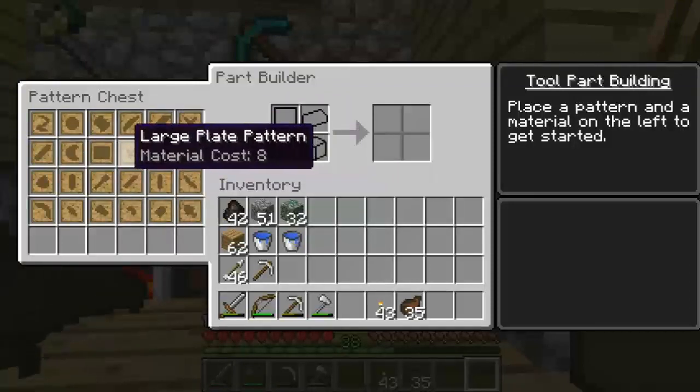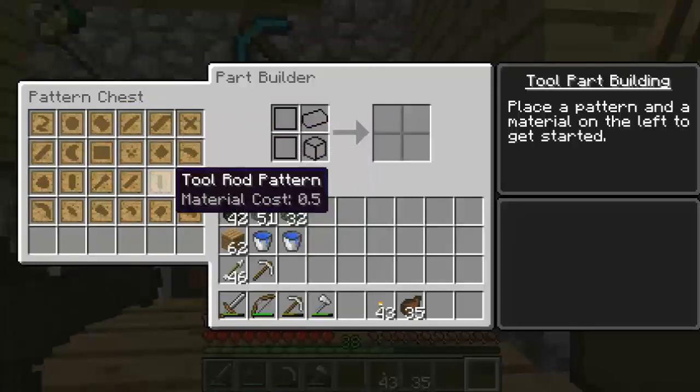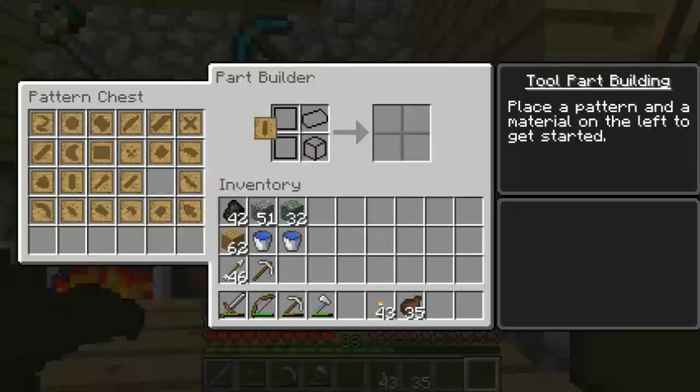You can see material cost is different on some of these. Most of them cost one, some cost eight, some say like 0.5. Basically what you do is you take your pattern and place it here - so this is like a tool rod. Then you place whatever it is you want to make it out of. For this instance it's going to be cobble... actually we'd need to cook that up to use it.